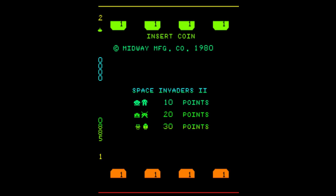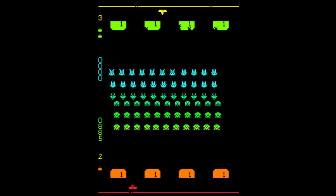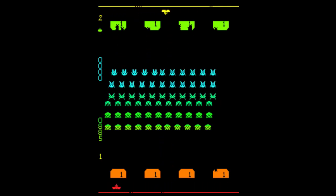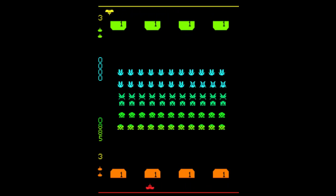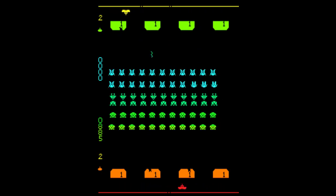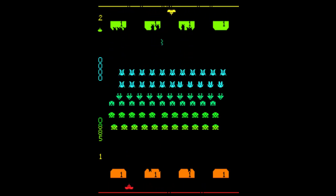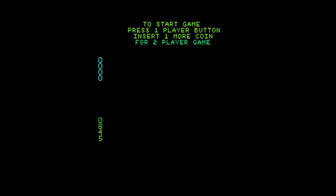Nosotros vamos a hacer una partida rápida para acabar con una primera oleada en el modo de un jugador, el cual se hace exactamente igual pero solo nos van a aparecer los enemigos que nos corresponden, en este caso los de la parte inferior. La nave del otro jugador va a seguir existiendo, manejada por una rudimentaria inteligencia artificial controlada por la máquina: se va a mover de forma aleatoria, va a disparar de forma aleatoria, y va a seguir teniendo influencia en nosotros — sus balas pueden acabar con enemigos que nos están atacando o pueden impactarnos y hacer que perdamos una vida.